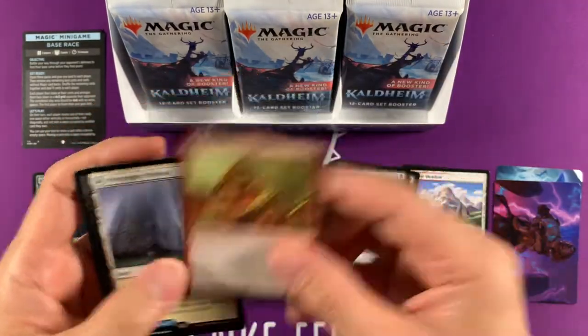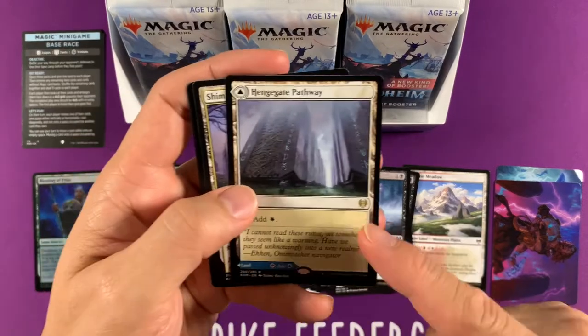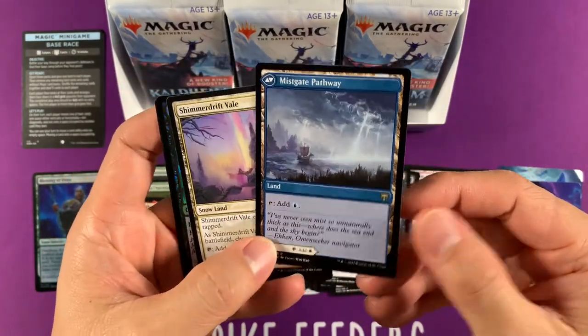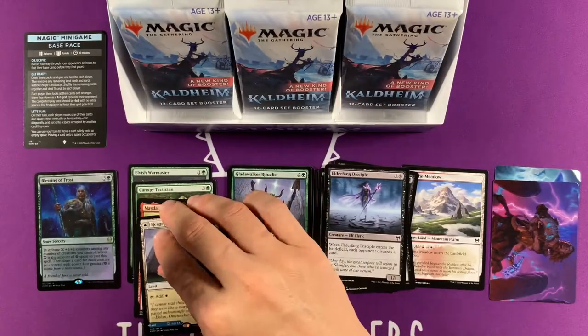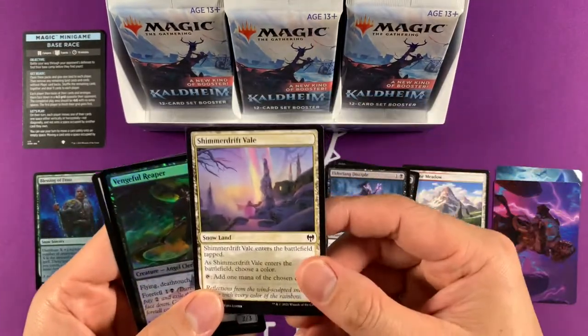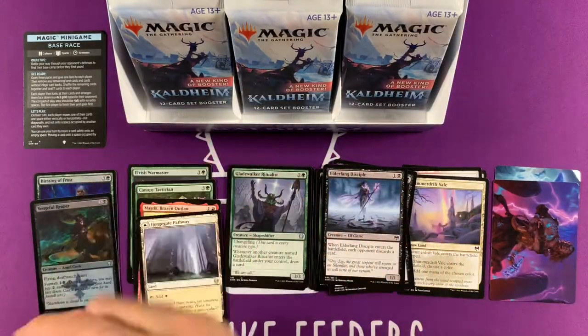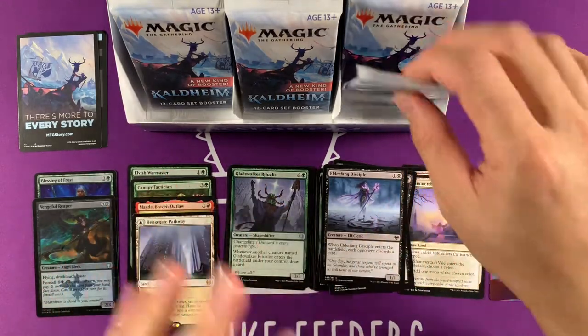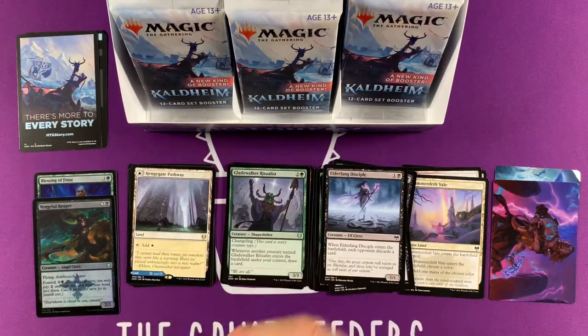Magda — a good commander card. Oh man, another rare — Henge Gate Pathway. Wow, and Mistgate Pathway. We are hitting some good stuff right here. I think all four of these cards are very playable. I'm very happy about this. Our snow card here and our foil — nothing to go home about with the foil. Two rares each pack, that's pretty nice.